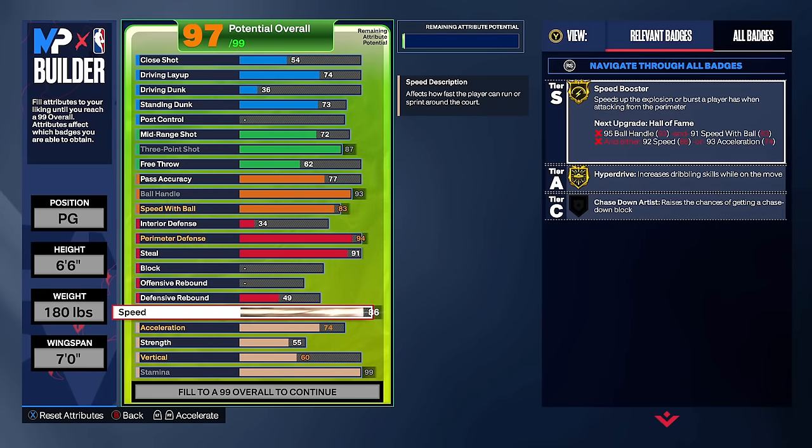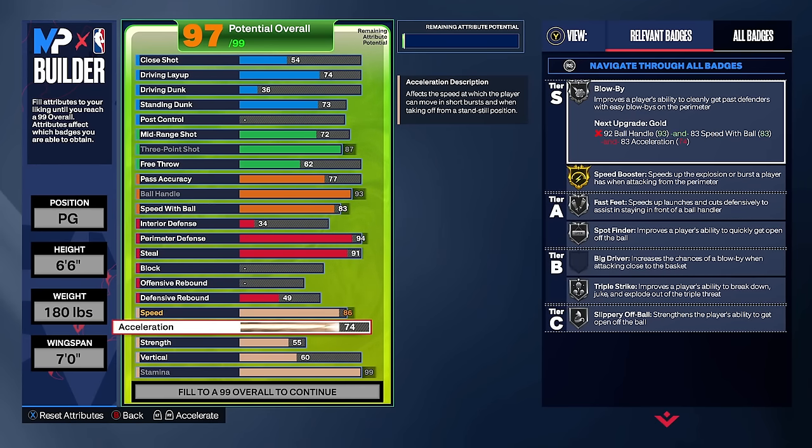We're a 97 overall with a lot of extra attributes left. We can upgrade the acceleration to 84, giving us gold blow by, gold fast feet, gold triple strike, gold slippery off ball, and gold spot finder — making this build insane off the ball, a better defender, and getting more blow-by animations for scoop layups.